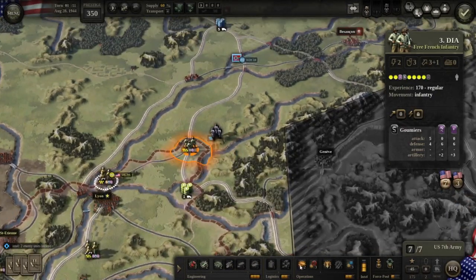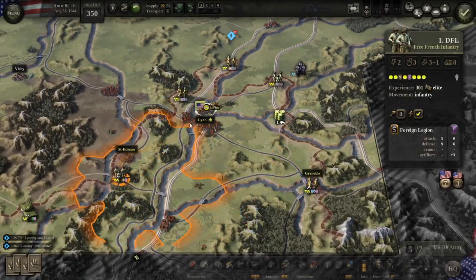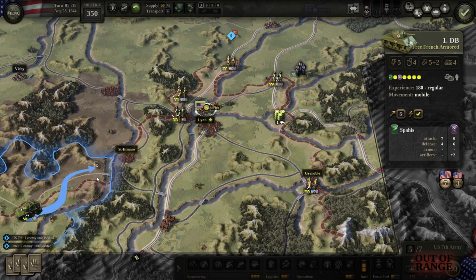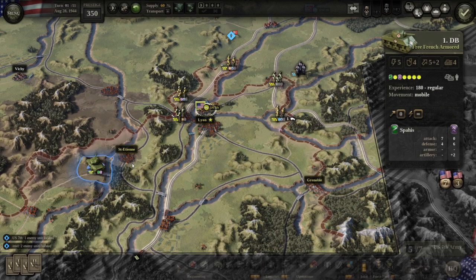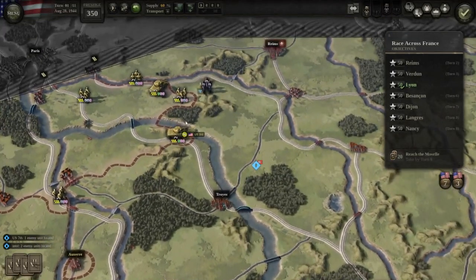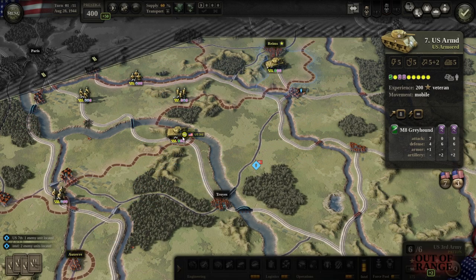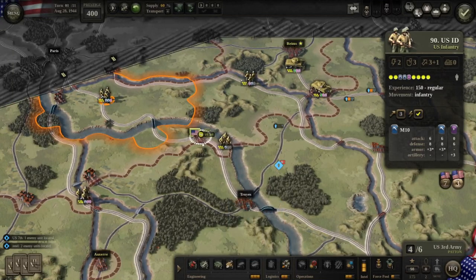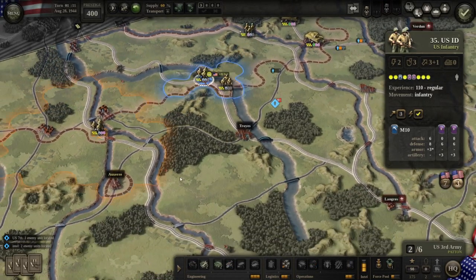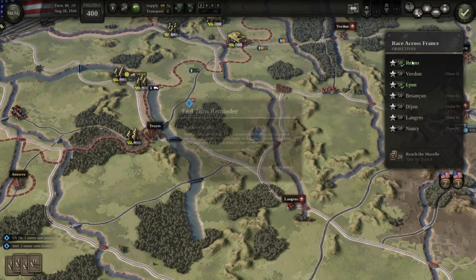We're moving towards the enemy unit and then using suppressive fire because the regular attack was too weak. Then with other infantry we're moving over the supply lines up there, and I'm moving my tank as close as I can. I'm also removing the card I had just in case we get new cards so I have space for them. Now we're going to kill off that unit and try to get towards Reims, while the other thing moves as close to Verdun as possible. I'm using the HQ's increased movement ability to move my infantry towards Troyes and towards Langres later on, and placing supply hubs to make sure every unit remains in supply.